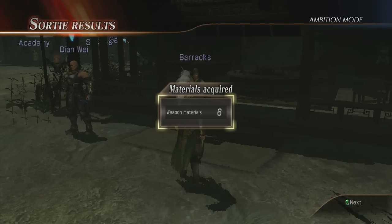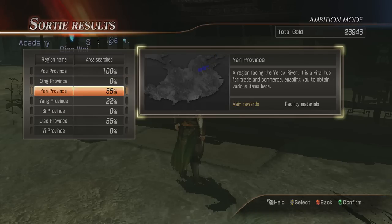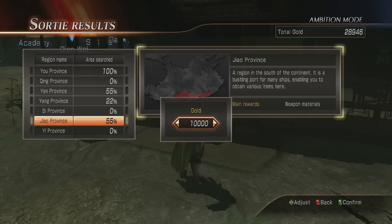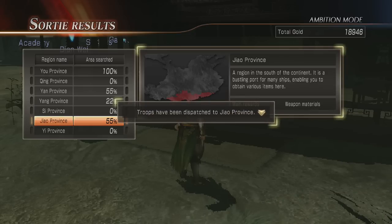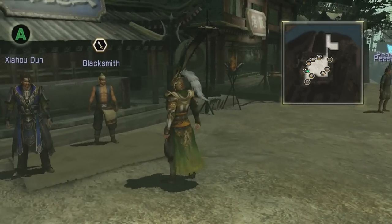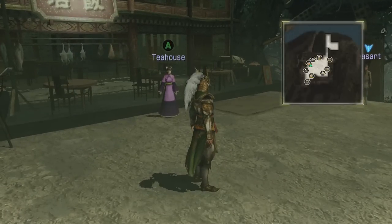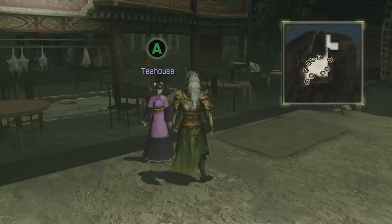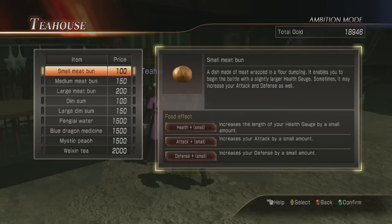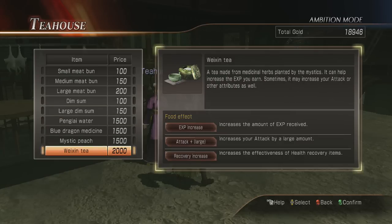Here's the barracks. Since I put people on a mission before, I get weapon materials. There are two types of materials in this game: weapon materials and facility materials. In the beginning you really want to get a lot of weapon materials because one weapon material equals two building materials, which is a good way to farm and build up all your stuff quickly.